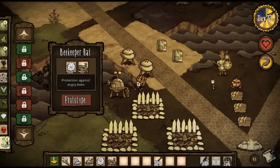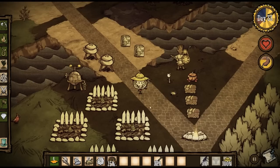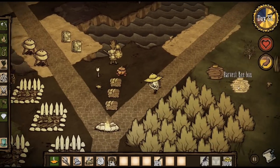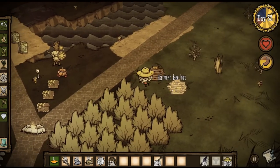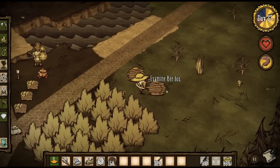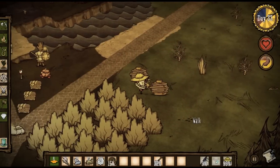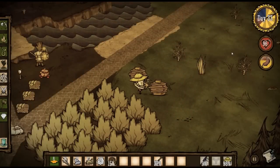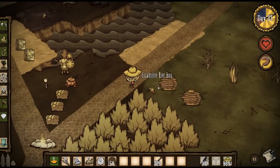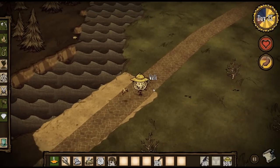Then what you're going to want to do is make a beekeeper hat so when you collect the honey the bees won't hurt you. If you put that on they will not hurt you and you can collect your honey and be on your merry way. Now when you do collect the honey a bee will chase you — as you can see it is hurting me but the beekeeper hat is protecting me tremendously. When you run away the bee will stop following you and that will be the end of that.